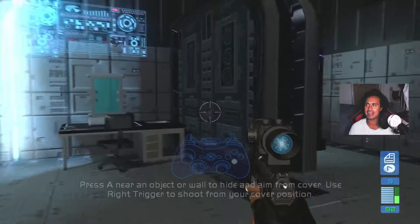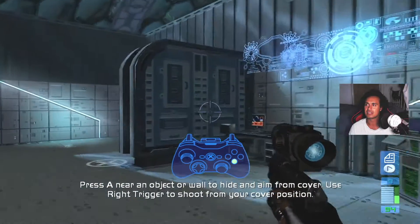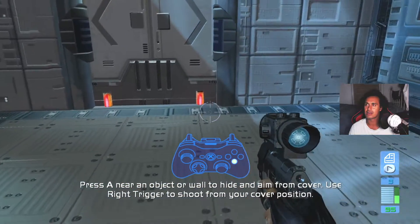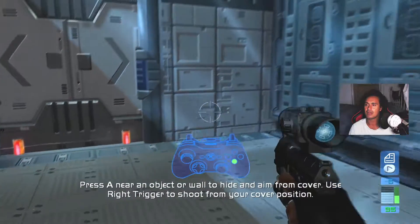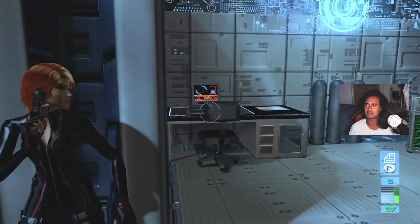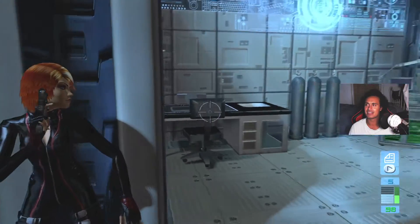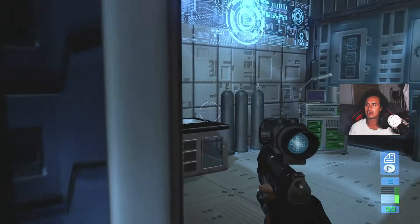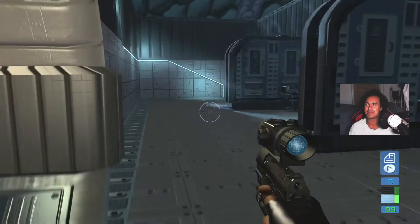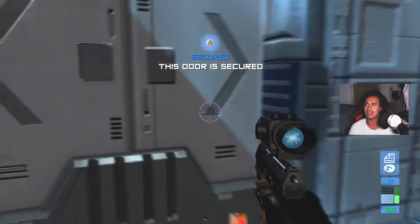I've realized we're going the wrong way. You're coming up on a security camera — I broke its link to the main system, but it's smart enough to shut the door if it spies you. Stand on the waypoint and shoot it out from cover. It's seen you — try aiming from cover then shoot it. Press A near an object, wall, or hide. Right, that's great — basically our training in progress. The door is secured.